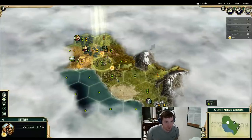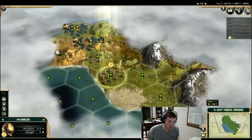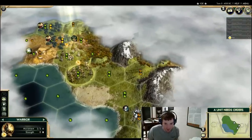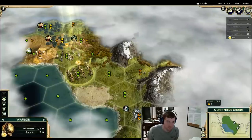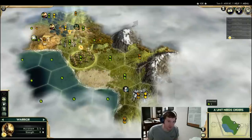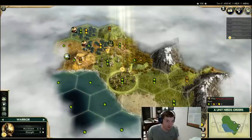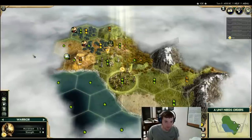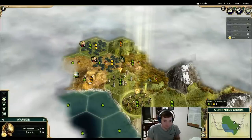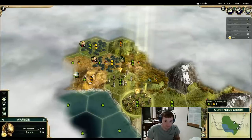I definitely want more information here. The problem is that direction doesn't give us much. The warrior moving north gives a little more, or moving onto the sheep gives a little more. That direction gives us almost no information — that looks like a wooded hill, so we won't see past it. Moving down south gives no information either, and I don't have a real incentive to bring the settler that way yet. I think we need to scout north, and I'm not sure yet northwest or northeast.